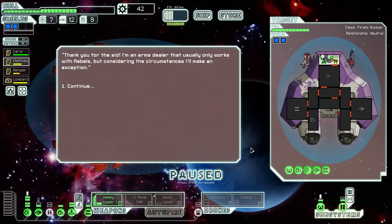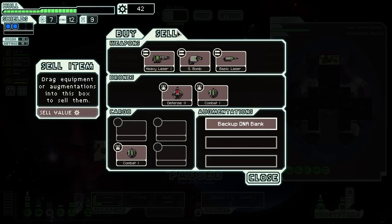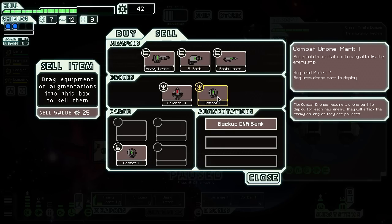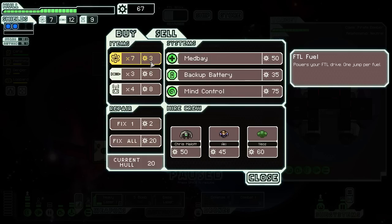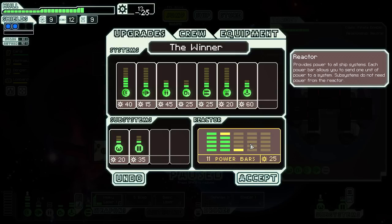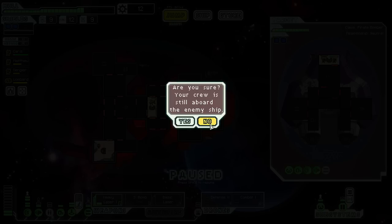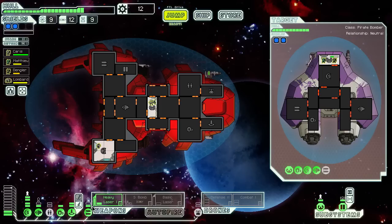An arms dealer that usually only works with rebels, but considering the circumstances I'll make an exception. Unfortunately this is not really what we were hoping for. Backup battery isn't bad — that could actually allow us to use the drones without having to pick up too many other power bar upgrades and whatnot. Pretty sure I'm not gonna be using two combat drones at the same time — the defense 2 is the entire reason we got the drone control in the first place, so I'm just gonna go ahead and take this opportunity to sell that one off.